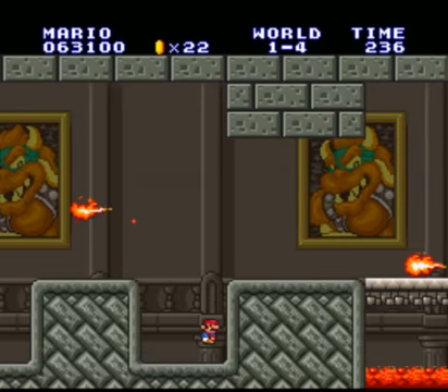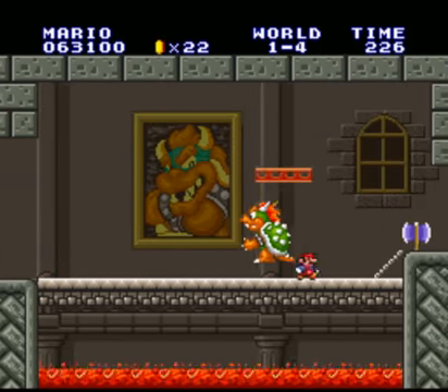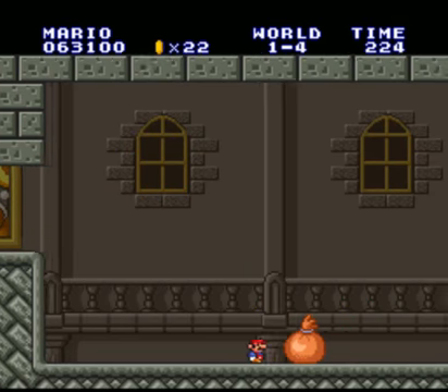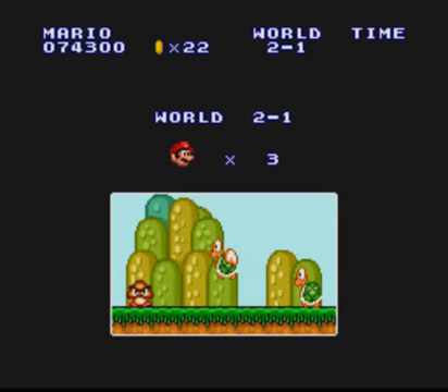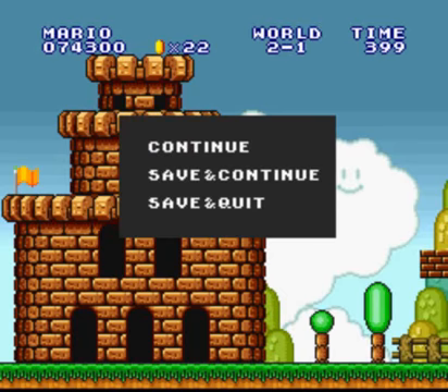Now it's Bowser, and we win. If you have a Fire Flower, you can actually kill him by just shooting fireballs at him, but otherwise you just have to grab the axe and presumably cut the chain so the bridge falls. Our princess is in another castle. Great. That's it for World One.